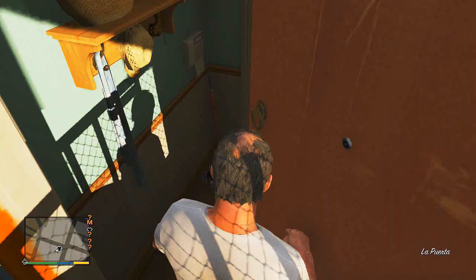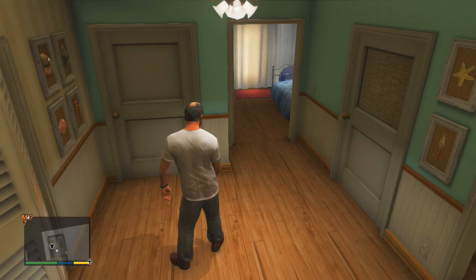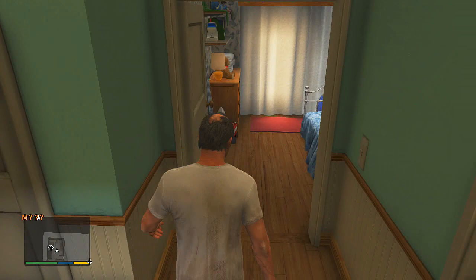Let's go inside and check it out. This apartment is almost an exact replica of Melanie's apartment in Jackie Brown. This is before he trashes it — eventually he does trash this apartment, but I wanted to show you this while it was still all nice and clean and pretty.